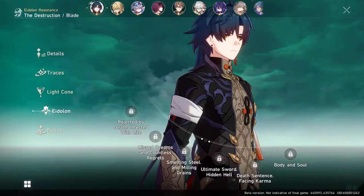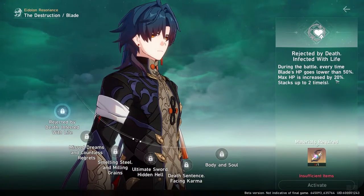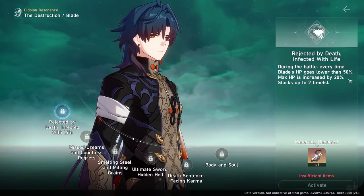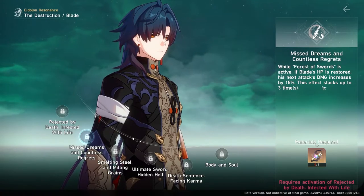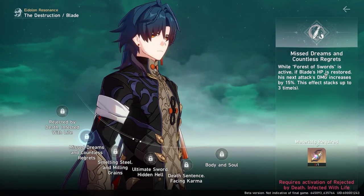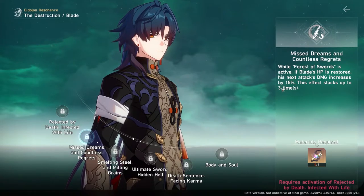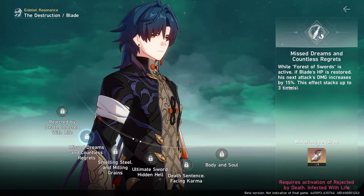His eidolon levels: Level 1 — when Blade's HP drops below 50%, his max HP increases by 20%, up to 2 times, so temporarily his max HP can increase by 40% during a fight. Level 2 — while his skill is active, if he restores HP, his next attack deals 15% more damage, up to 3 times. So if you're constantly healing him while his skill is up, you can get a 45% damage increase.